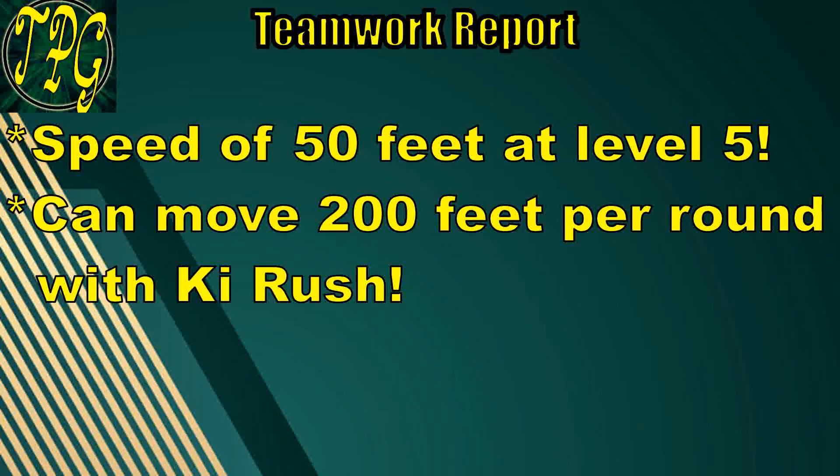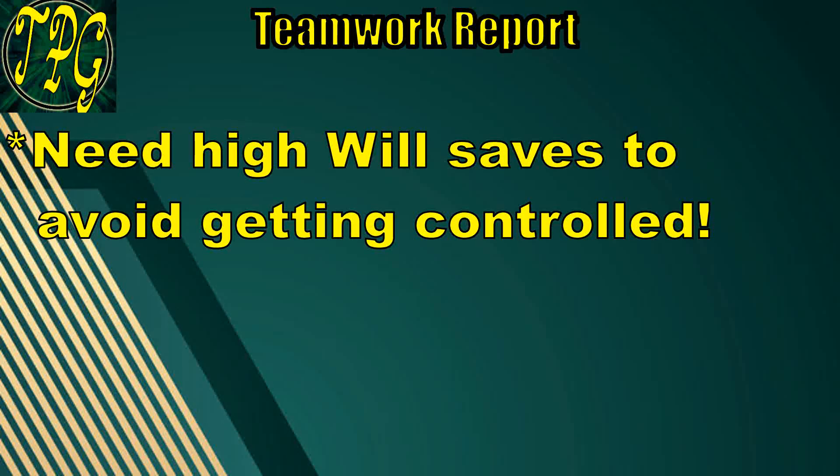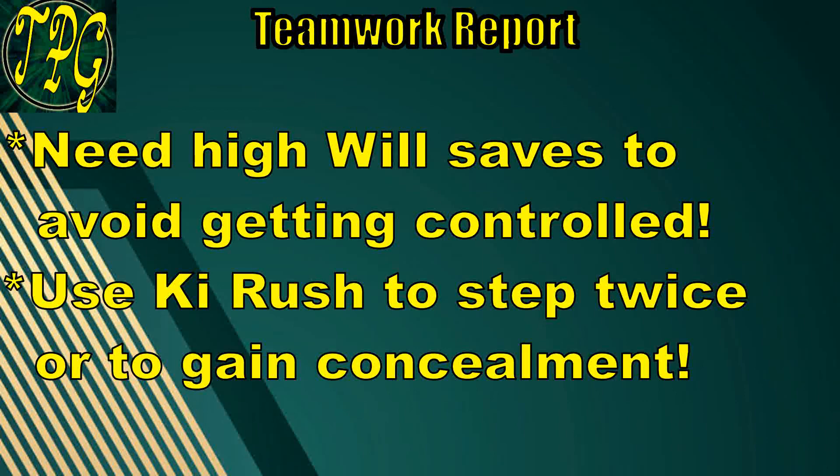There are two reasons we need Canny Acumen for Perception. First, we have high Wisdom, so being a Master in Perception gives us a good chance of going first. Second, we don't want to run straight into a trap while scouting, so getting Perception as high as possible is crucial. Additionally, when we upgrade our saving throws via Path to Perfection, we want Will saves to be our highest, because getting controlled would be very bad for the party. The concealment from Ki Rush is also key — especially against creatures with attacks of opportunity.